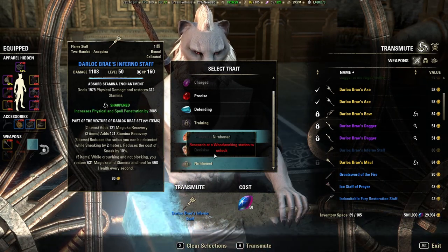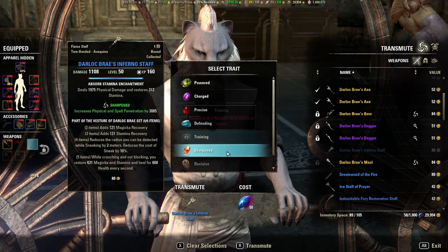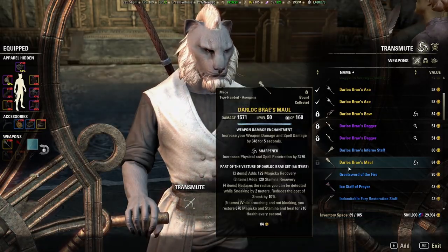The time needed to research starts off at only a few hours and ends up being about a month for the final trait — and that's if you have the research passives unlocked in that particular skill tree.